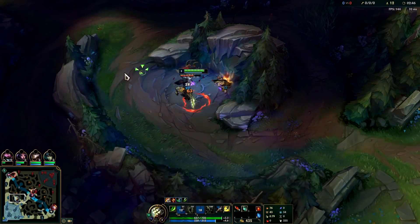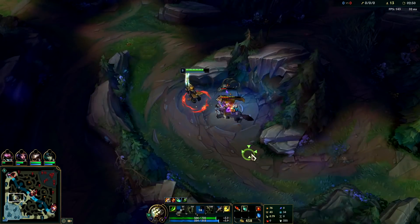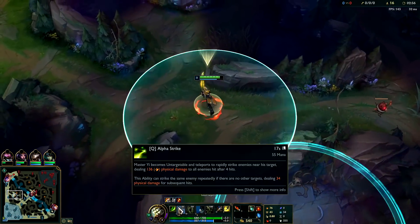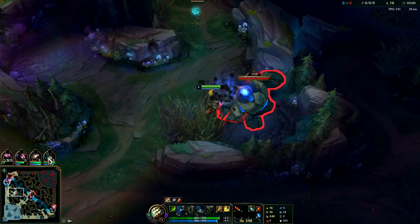We're actually not going to get Meditate yet - we don't really need it, it's just going to slow down our clears. We're better off just having another point in Q. On wolves it's kind of the same thing. Since your clears are so healthy you can just let the second stroke of your Q wipe the rest of the camp.